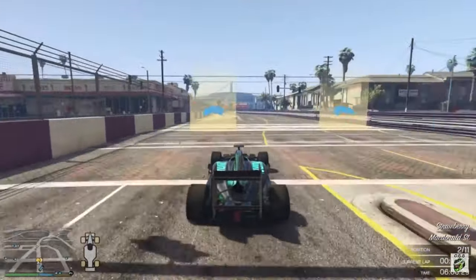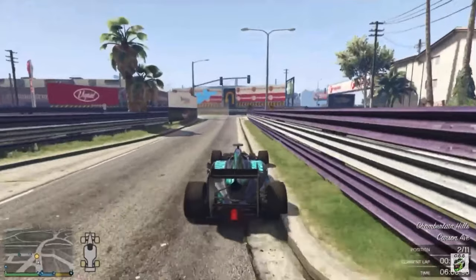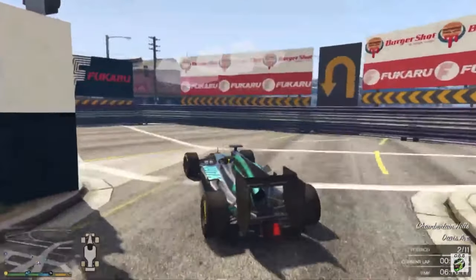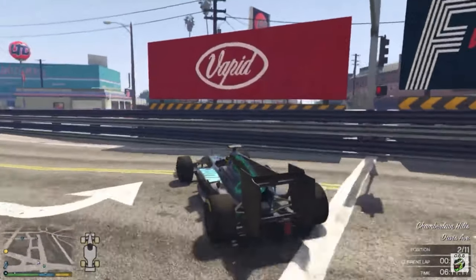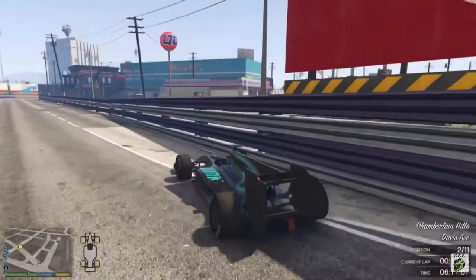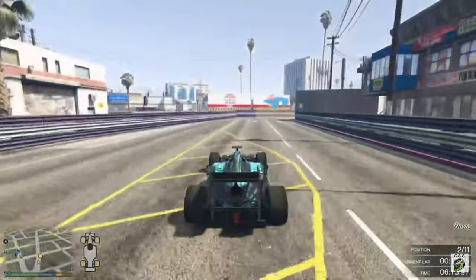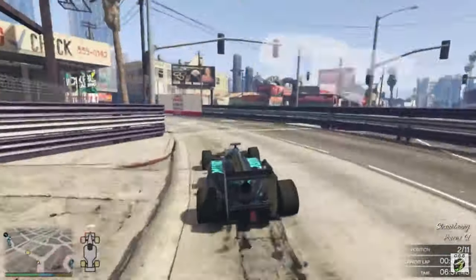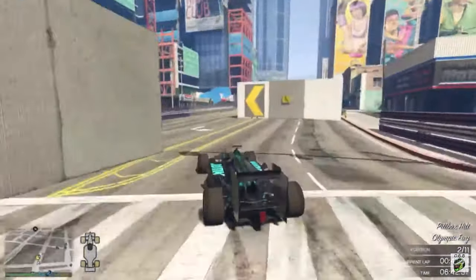For this next part, we're going to be looking in slow motion at the exact corner we just looked at on paper. You see you have your entry point, then we have the apex — although in this clip I have missed it a bit — and then getting it into as much of a straight line as possible, so you have more top speed out of the corner and you're away.